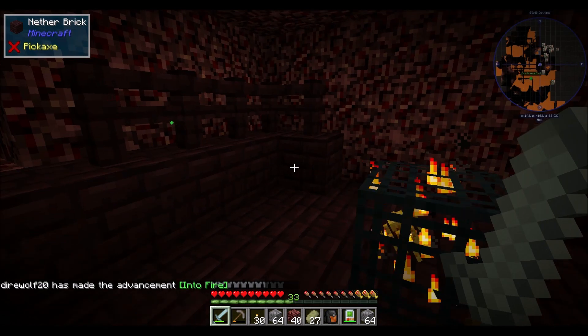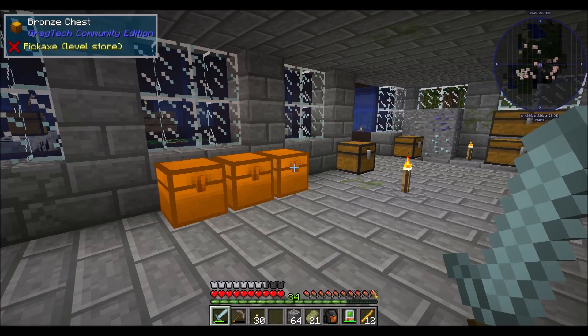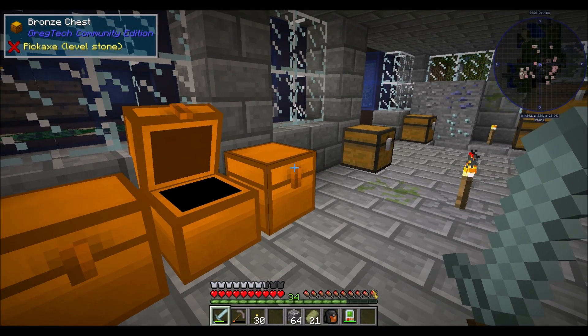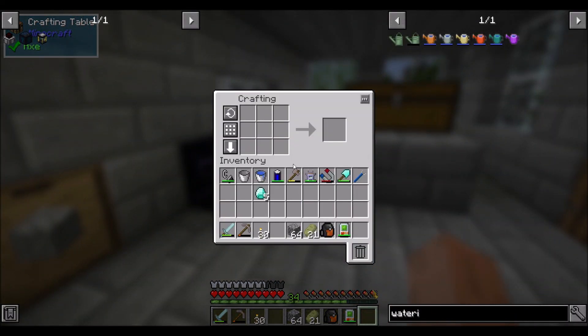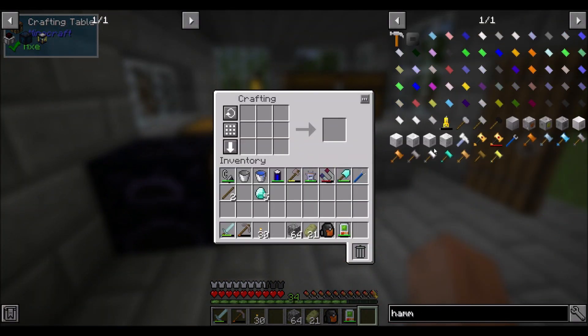Blaze rods! Farming blazes for a few minutes so I can get the blaze rods I need to make the ender tank. I got a dozen blaze rods, which is a little bit more than I needed, but it's all good. So with that said, let's take five of these and some sticks and get myself a new hammer, because it broke on me.